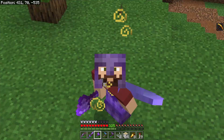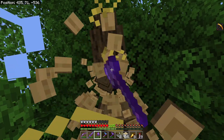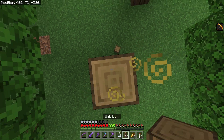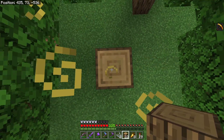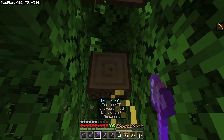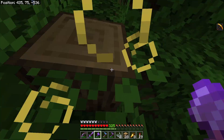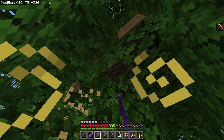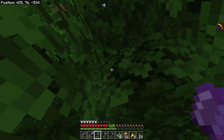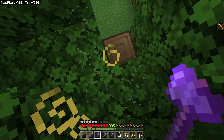Branching oak trees are a pain to chop down because you have to go up, and you won't be able to reach the top, so you'll have to pillar your way up. Then you have to go through and find all of the branches, because if you miss any you'll leave yourself one of those nasty UFOs floating in the sky. Sometimes they're a lot more difficult — you might have to chop around just to see if you got it all.